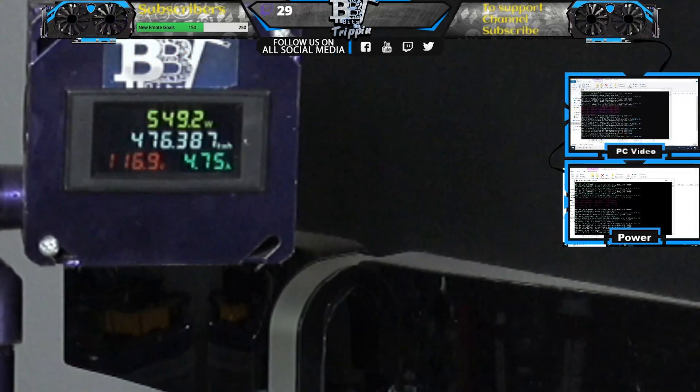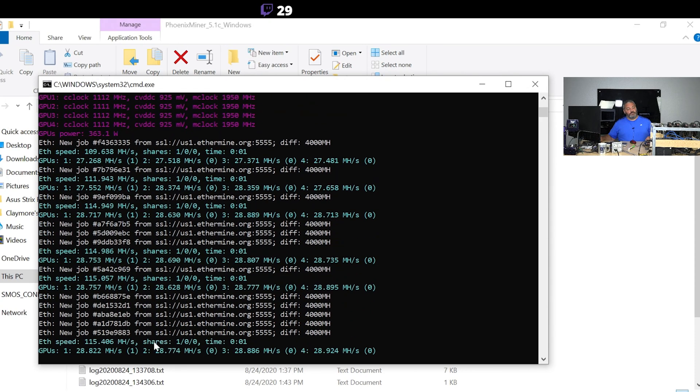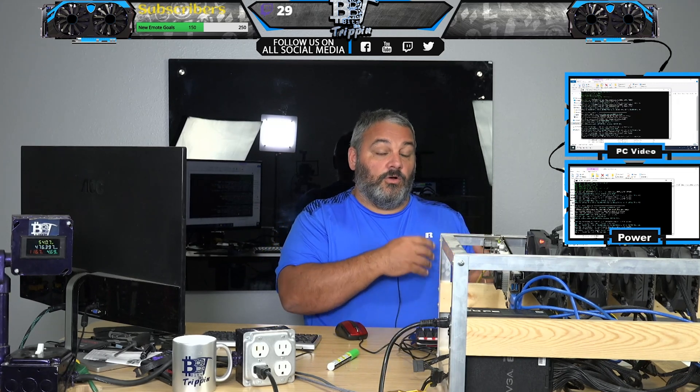We knocked off about 50-60 watts by doing that. Now at 540 watts for four cards at 28.5-29 megahash. When people get frustrated seeing Windows rebooting constantly, it's usually just one card in the stack that needs a little tweak to memory settings or something else — not a bad riser, not bad hardware in general, just a setting. Dedicate about four hours going through cards one at a time and you'll get your rig dialed in. This rig is now running pretty stable at almost 29 megahash across the board.